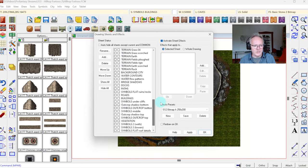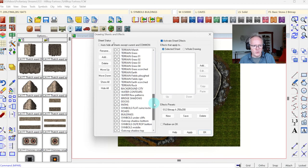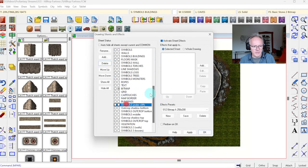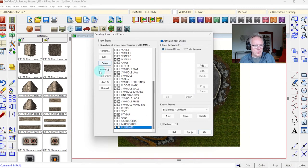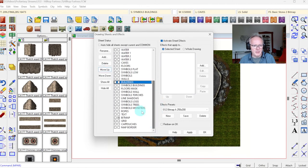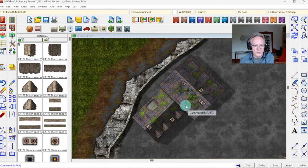That style has a lot of sheets but we don't need most of them. The only one I really want is the Buildings sheet, because the house command puts things on the Buildings sheet. So I'm simply going to delete all the extra sheets except the Buildings sheet, and then move the Buildings sheet up in my list to just below the Symbols Building sheet.